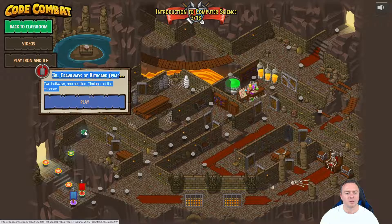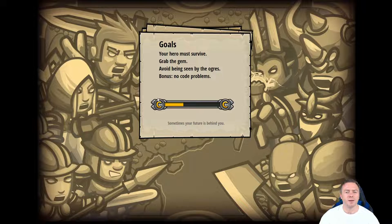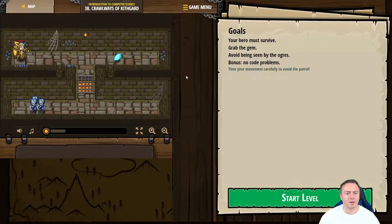So this is more of a practice round to try and use the skills that we've learned in three. So we come here. What it's going to look like is we need to: hero must survive, grab the gem, avoid being seen by the ogres.